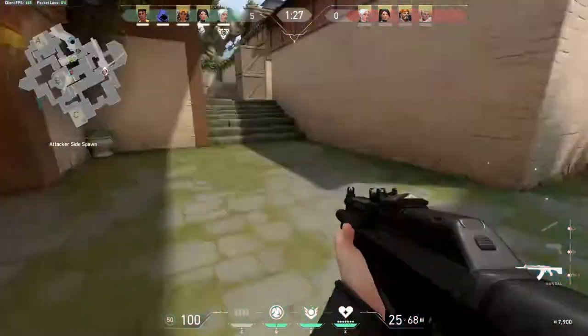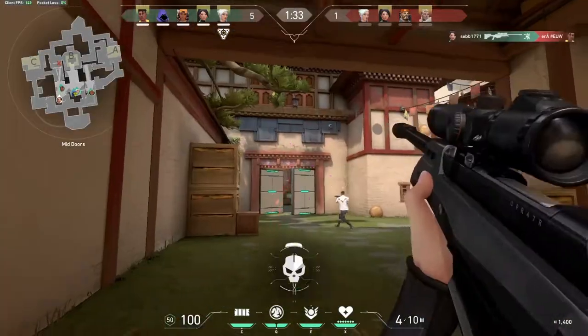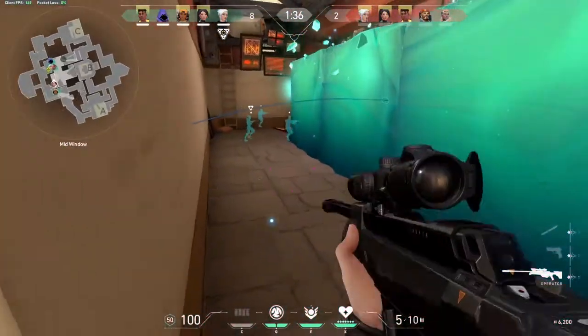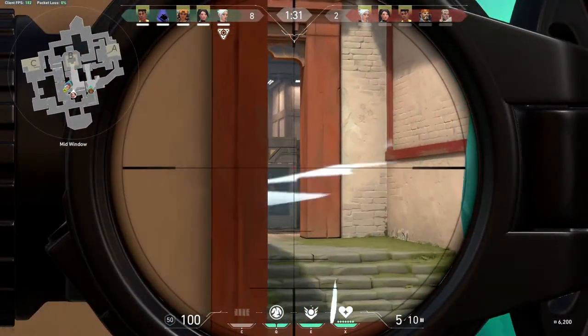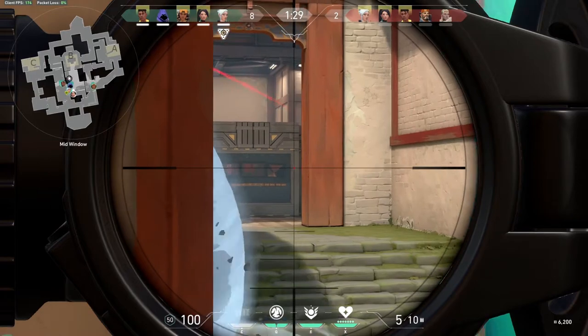This wall lasts for about 30 seconds. The wall can be destroyed by people shooting it or knifing it, but to be fair it takes quite some damage to destroy. One of the other great things about this barrier is that you can use it to get yourself on a different spot on the map.